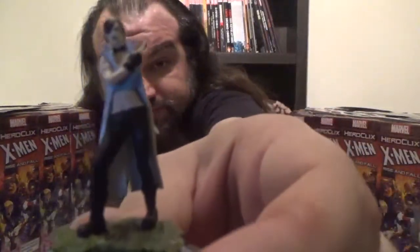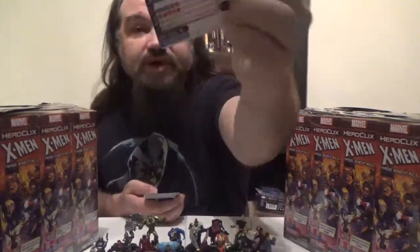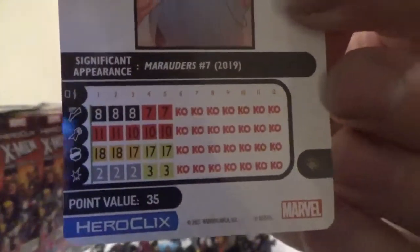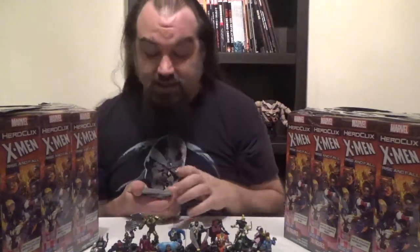Next up, we've got Callisto. Callisto comes in at 35 points, has the Underworld team ability as well as the Excalibur, Hellfire Club, Morlocks, and Ruler keywords. She has a trait: White Knight of the Hellfire Club, with Ransom Power — that definitely came in handy on Sunday. Looking at her dial: Stealth followed by Flurry, a full run of Blades/Claws/Fangs, a few clicks of Toughness followed by Combat Reflexes, and Shape Change followed by Exploit Weakness. Honestly, not bad. The only thing I'd have changed is giving her some movement attacks somewhere, maybe making the Stealth a trait.